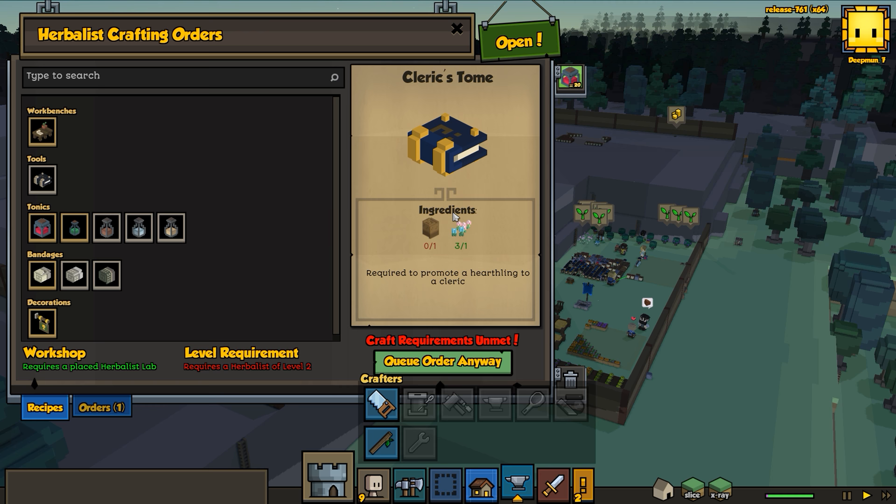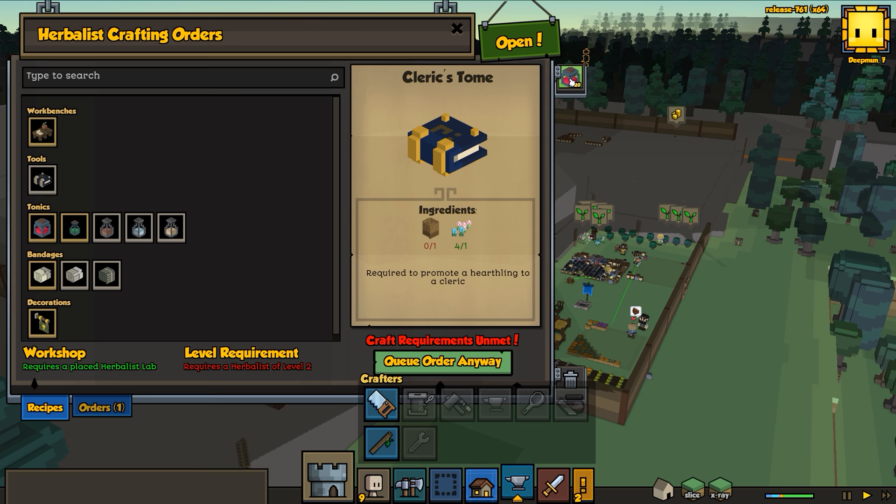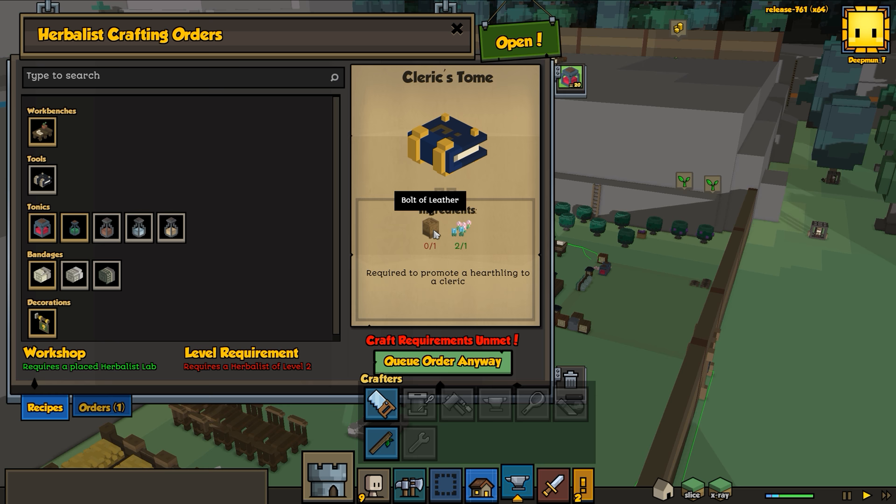First things first, we really need a cleric. If we're playing on hard, the sooner we get this cleric the better. There are a few things we need to do first - we need a herbalist level two, which won't be a problem. Cloud is working on building many many potions so it won't be long before she reaches level two. However, in order to get the cleric's tomb we need bolts of leather.